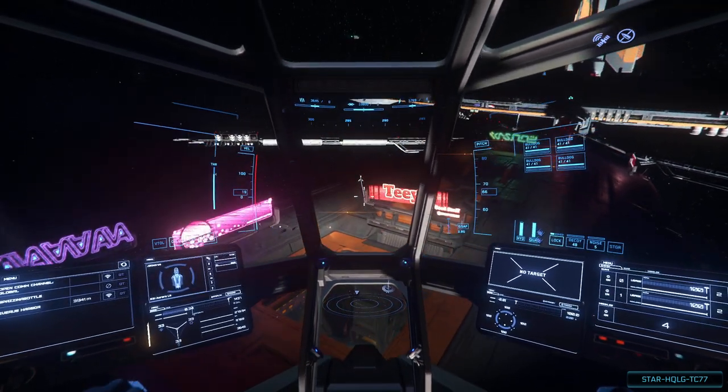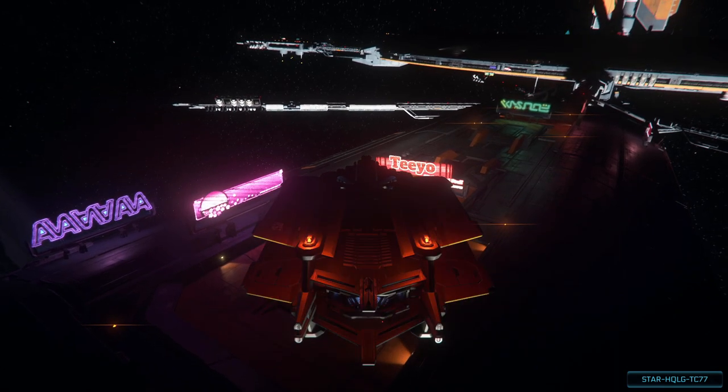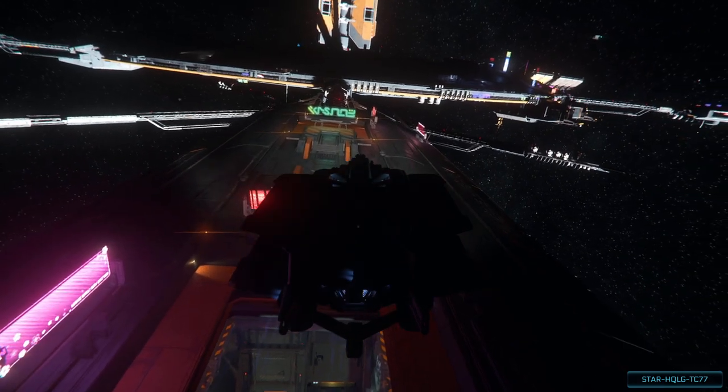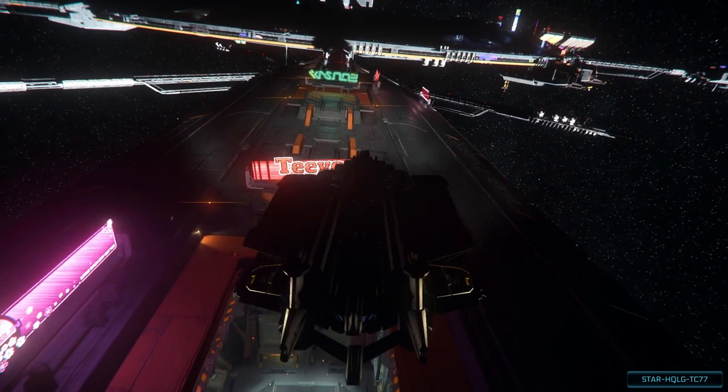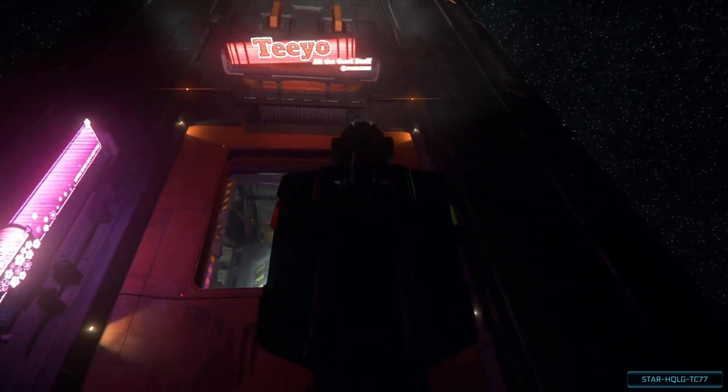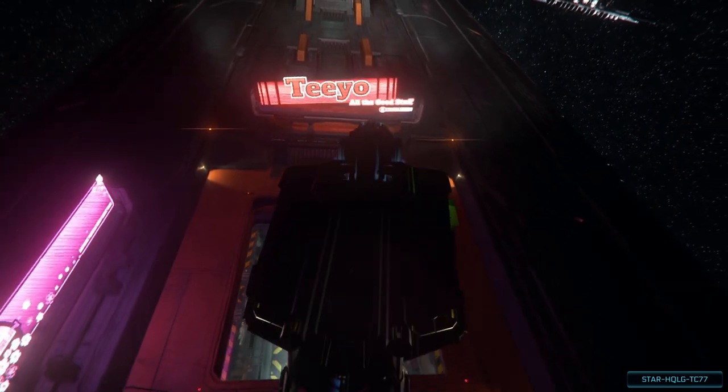Something I just noticed — I didn't have my landing lights on, so tap L to turn them on. You can utilize the third-person external ship view by pressing F4, then hold the Z key to rotate the camera around the ship. Then continue your descent with the Control key.